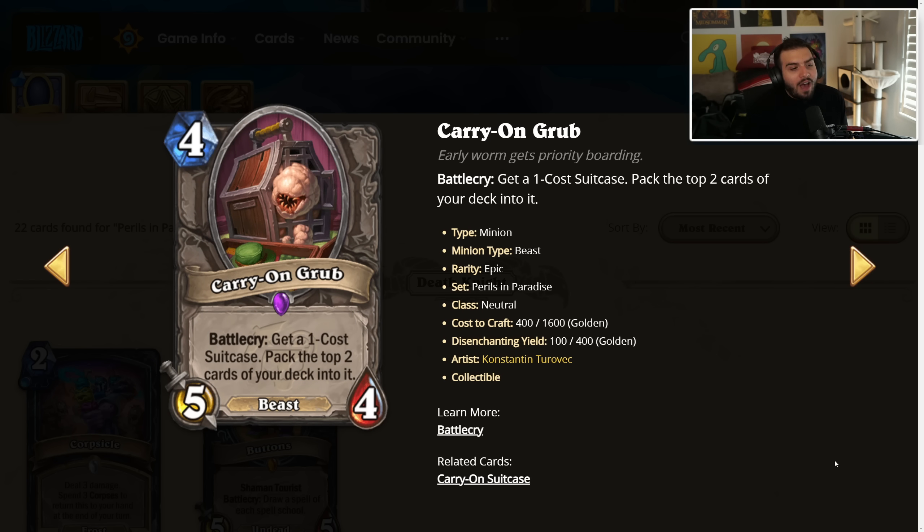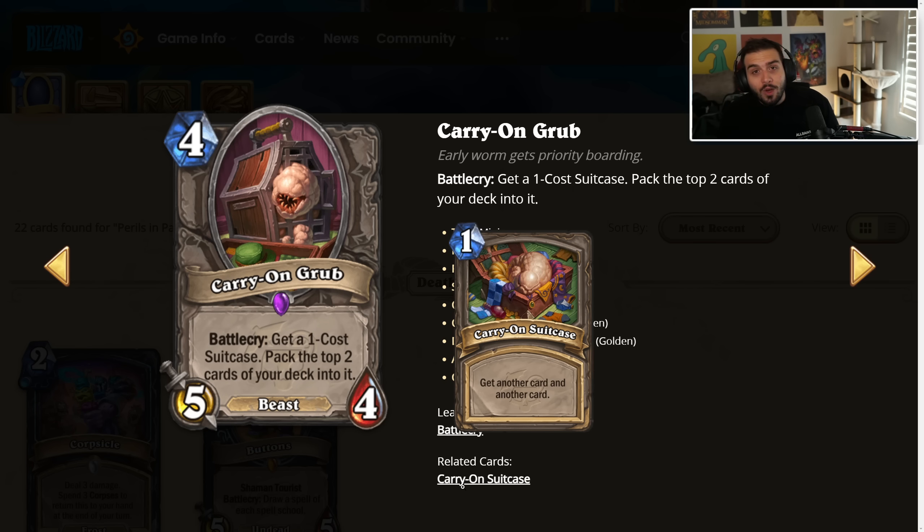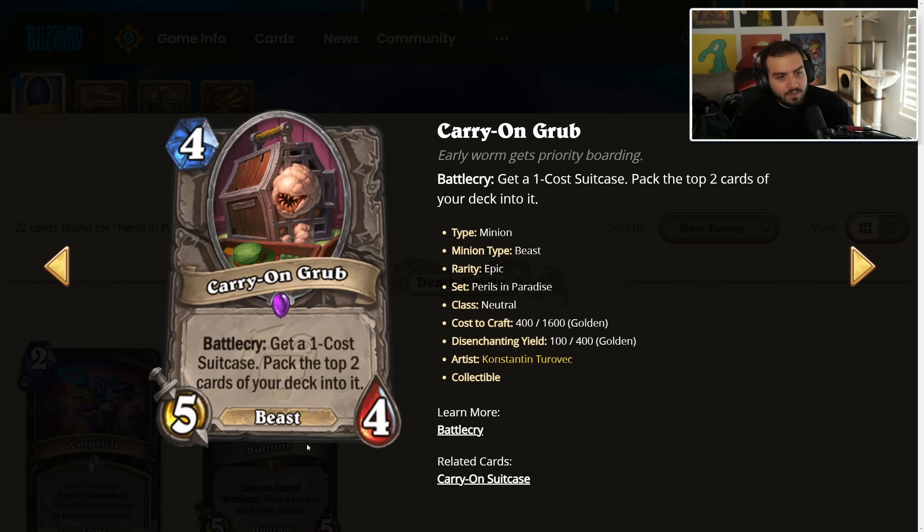Carry On Grub — 4 mana, 5/4, battlecry: get a one-cost suitcase that packs the top two cards of your deck into it. I think this card is really cool. This is almost 5 mana draw two, which is great, but importantly the one-cost suitcase is a spell, which means it synergizes with cards like Sonya and the new tourist for Paladin. The spell you get is really efficient — one mana to draw two is really cool. You could potentially get multiple copies of a card with cards like Sonya. This might actually see play as a neutral in Arena. I think it's very, very good. I love this card.